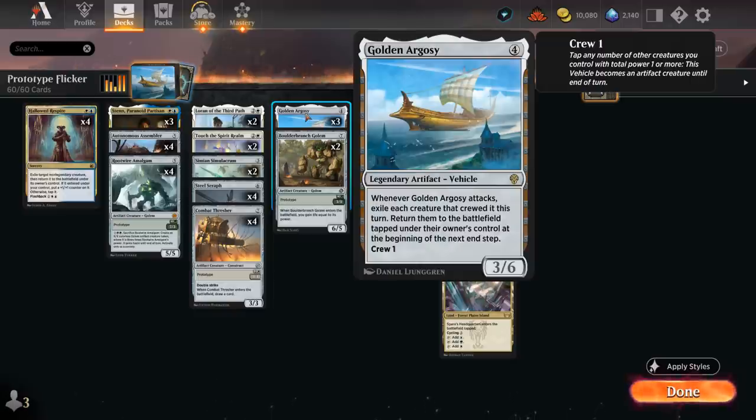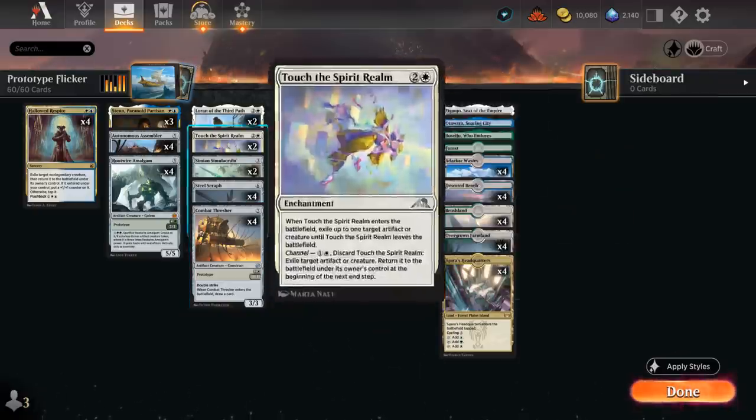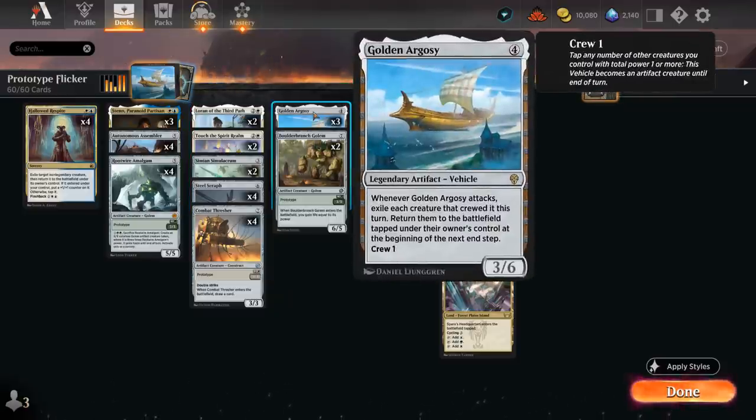The Golden Argosy is a four-mana 3/6 legendary vehicle that says whenever it attacks, exile each creature that crewed it this turn, then return those creatures to the battlefield tapped under their owner's control at the beginning of the next end step. Entering tapped is a pretty big drawback — we won't be able to block with our larger prototype creatures the turn they come back — but it keeps enabling cards like the Golem or Thresher to draw cards, and Simulacrum to get more counters, or Loran to destroy additional artifacts. The crew cost is only one, and we're allowed to crew with more than one creature, so we can potentially exile several creatures at once.